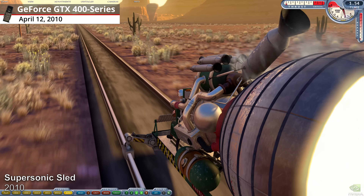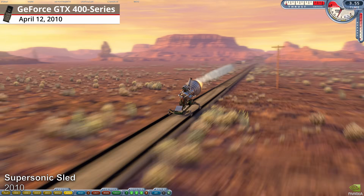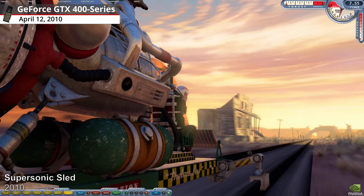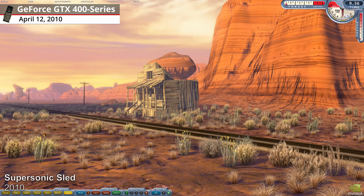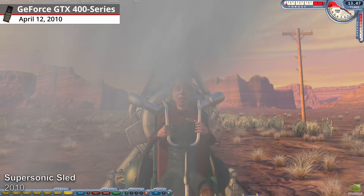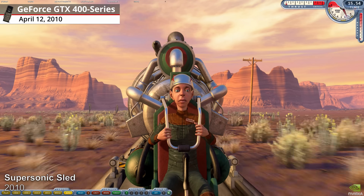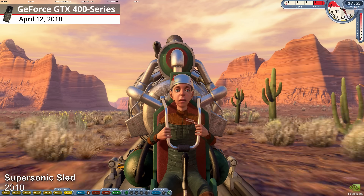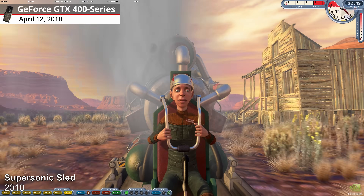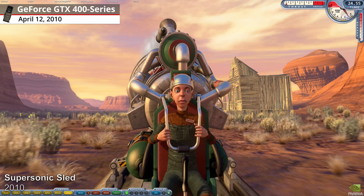SuperSonic Sled, 2010. Taking advantage of PhysX, CUDA, DirectX 11, and 3D Vision, SuperSonic Sled strapped you on a high-powered test rocket and hurled you down a six-mile-long track in the Nevada desert at speeds in excess of 800 miles an hour. Every moving object in the demo was physically simulated using PhysX and CUDA.